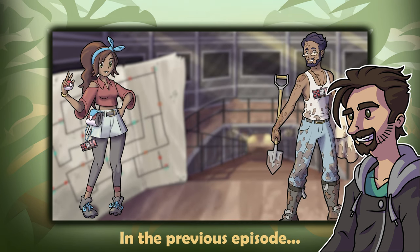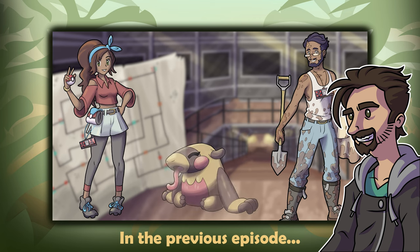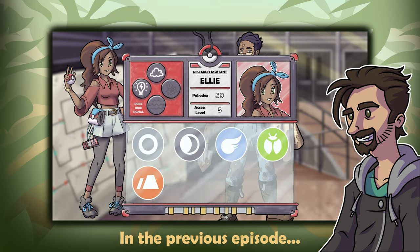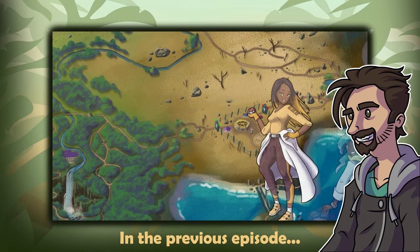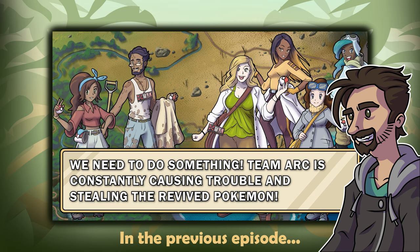In the last episode, you made it to Rassi Junction and challenged Chris, the ground-type head researcher. The battle got you your fifth access code, along with invigorating Chris. It seems that Team Arc is held up in Creta Cliffs to the south, and a number of the researchers have decided to band together and oust them from the region.